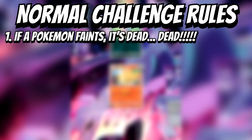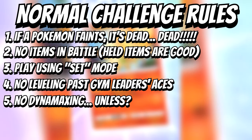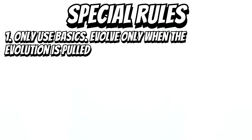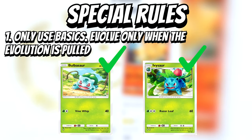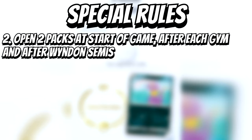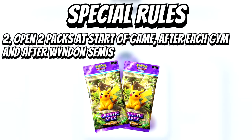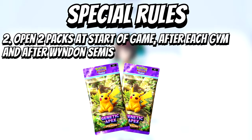We still have the normal rules — if a Pokemon faints it's dead forever, and so on — but I have a couple extra this time around. One: I can only use basic cards until I get their evolved forms. I can use Bulbasaur if I pull it, but I can't evolve it until I pull Ivysaur, and I can't use Venusaur if I only pull Venusaur. Two: I'll be opening two packs for every major event of the game, which is mostly just the gyms. That sounds like a lot, but dupes and unusable Pokemon are an issue.